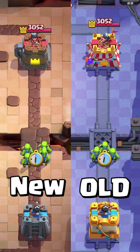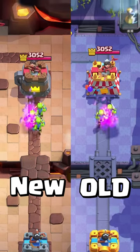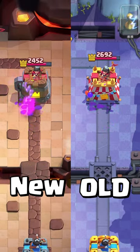Finally, the goblins will be buffed to 4 goblins and the knight's HP will be increased by 3% when the update drops.